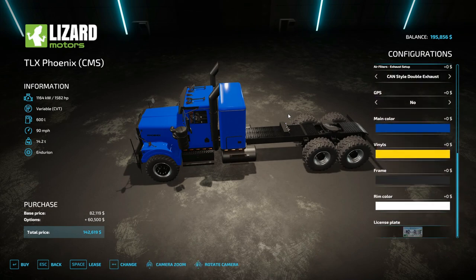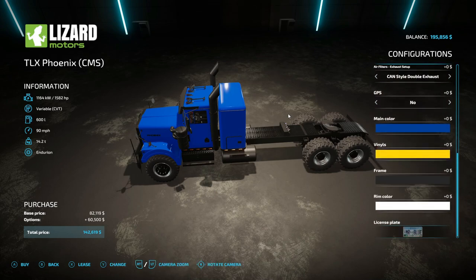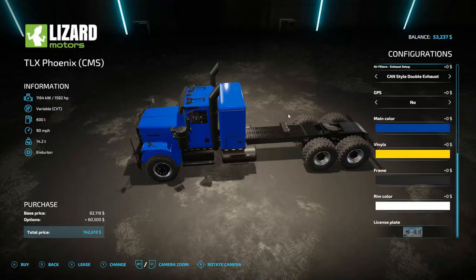You can take a look — this is all the stuff I got right here. The 1582 horsepower, 90 miles per hour, 14.2 ton. That's all the settings. We're going to buy it for $142,619. Mr. Blue, you're crazy. Yes folks, I'm crazy. I like spending money.